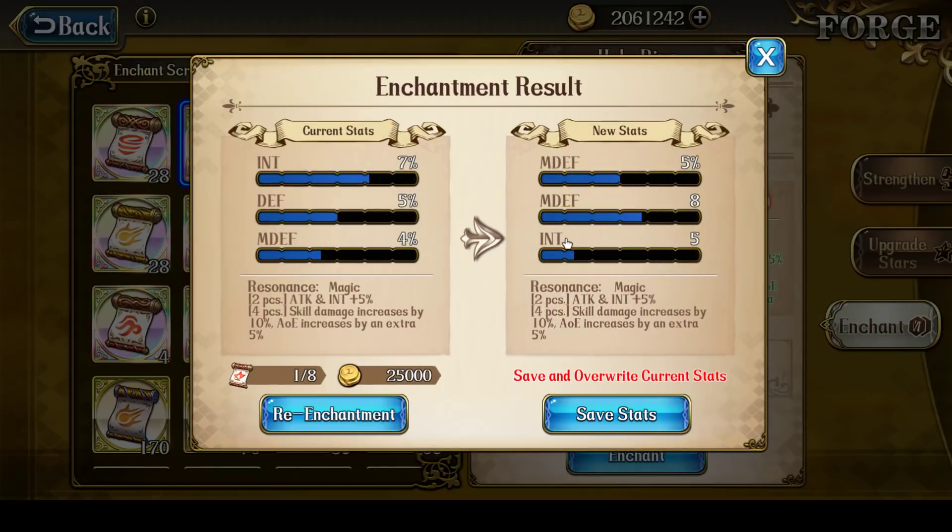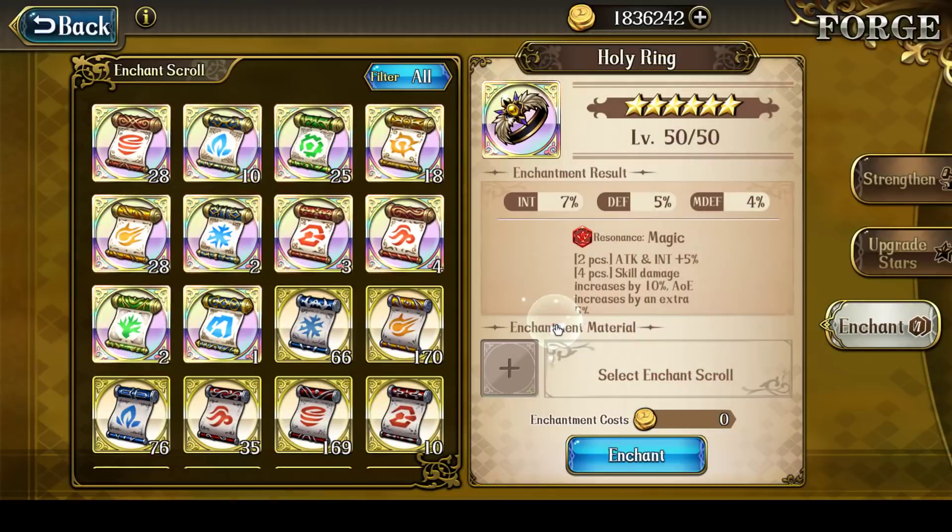I got 9 more. Then 4 more. One roll shows 7% int and 4% attack — that takes it out of contention right there. Another shows 7% int, 6% defense, 7% defense — that is really worse than this one. So we're done. Stuck at 7% int.